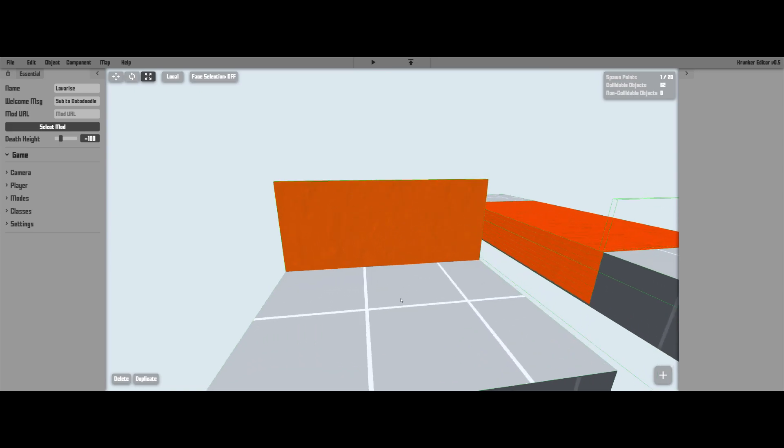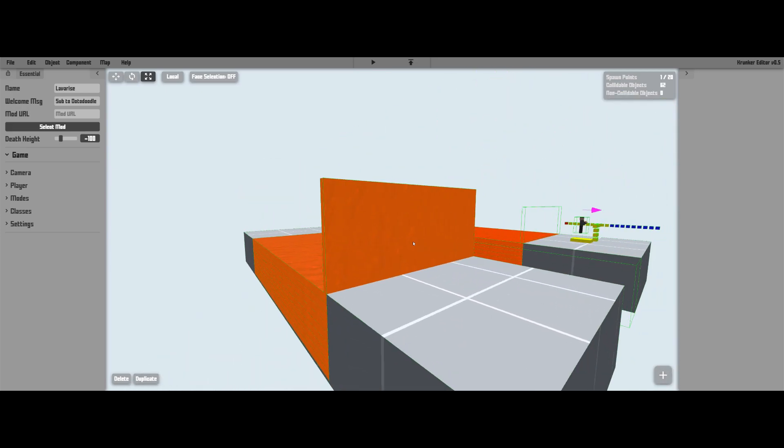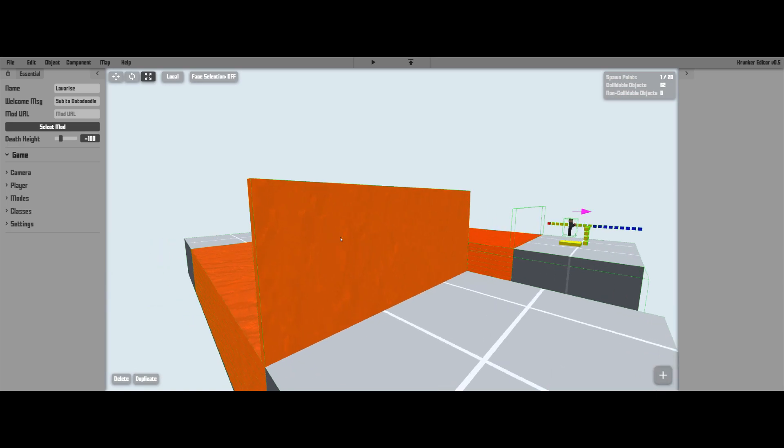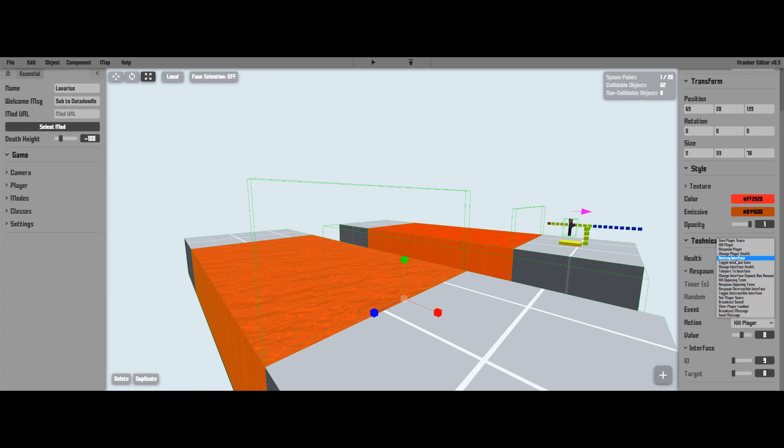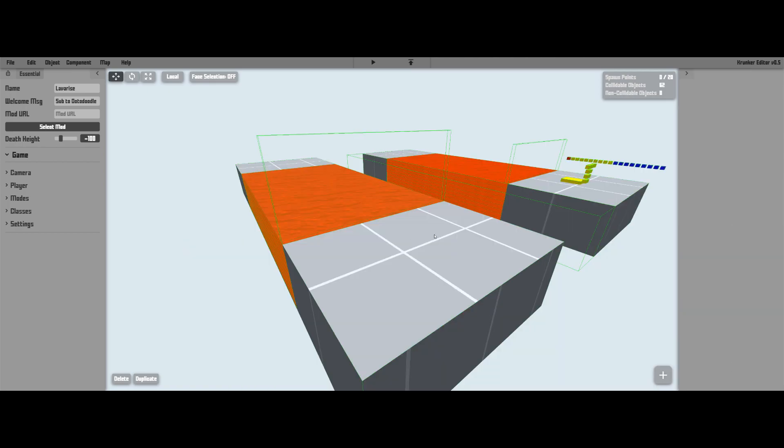Now take one of these triggers, duplicate it with Shift+R, and at the entrance to your parkour area position it so the player has to walk through it to continue. Make it not visible — top right corner — and set it to on-enter destroy interface, with ID 100 and target 101.